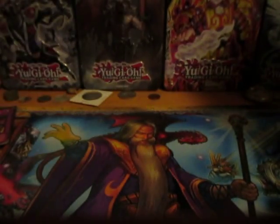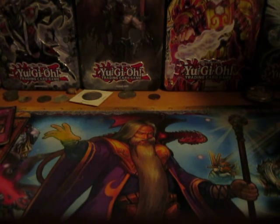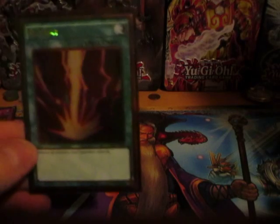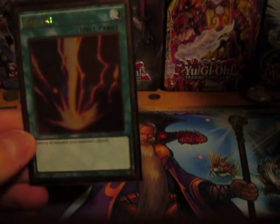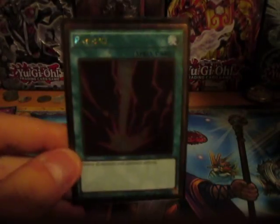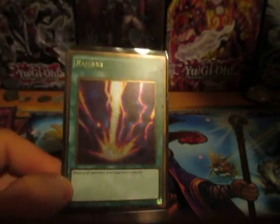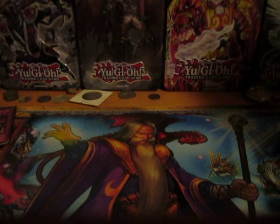Next we'll review another great card I added: the forbidden card Marik uses in his deck — Raigeki, the gold version. I opened it from a Premium Gold pack. The good news about Raigeki is that you can destroy all monsters your opponent controls. That's obviously one of the biggest cheat cards right there — it's like summoning Jinzo with his ability, just the most annoying. It's a spell card, so you can play it as long as your opponent doesn't have Dark Bribe.